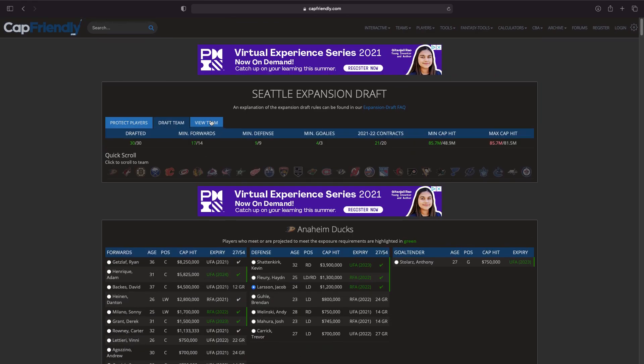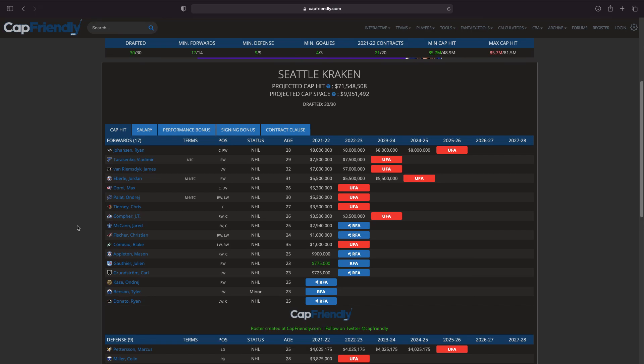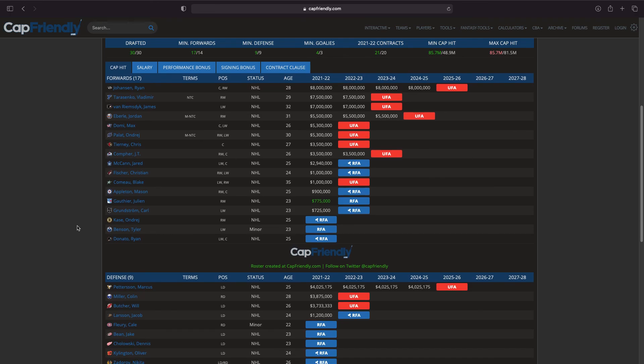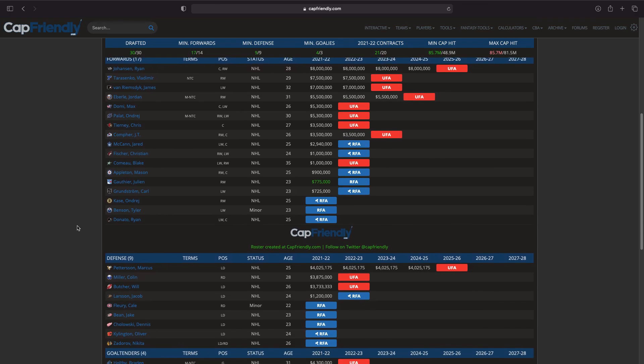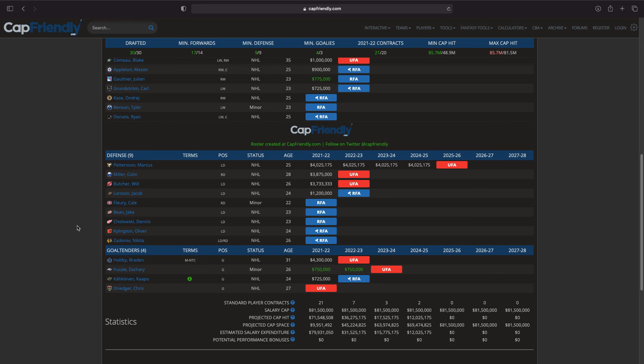Let's look at what the team looks like: Ryan Johansen, Vladimir Tarasenko, James van Riemsdyk, Jordan Eberle, Max Domi, Ondrej Palat, Chris Tierney, JT Compher, Jared McCann, Christian Fischer, Blake Comeau, Mason Appleton, Julian Gauthier, Carl Grundstrom, Andre Burakovsky, Tyler Benson, Ryan Donato on the forward core. Defensively: Marcus Pettersson, Colin Miller, Will Butcher, Jacob Larsson, Cale Fleury, Jake Bean, Dennis Cholowski, Oliver Kylington, Nikita Zadorov. Goalies: Braden Holtby, Zachary Fucale, Kaapo Kahkonen, Chris Driedger. This team is kind of all over the place.